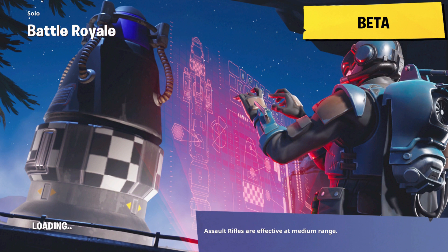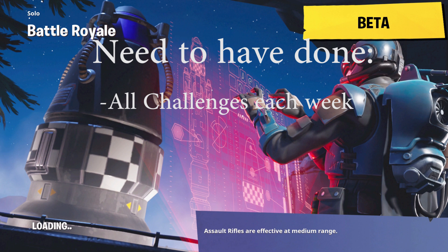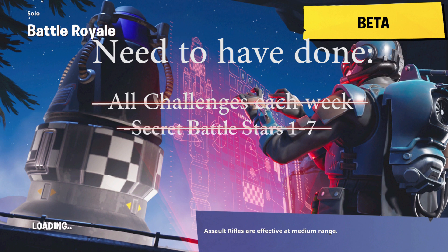Hello, it's me, Scuette again. So I wanted to go over how to get loading screen number 8, because when I first got it I didn't understand exactly what I did. What you need to have done are all of the challenges for each week so that you can unlock each week's special loading screen, and then in that loading screen you have to find the Secret Battlestar for weeks one through seven. I'm gonna take you through and show you each week's loading screen and where to find the Secret Battlestar so that you can get loading screen number eight.